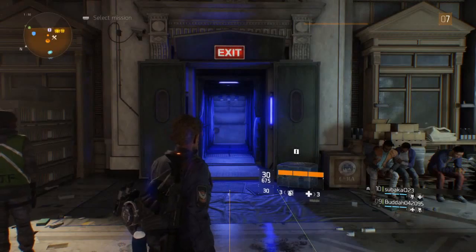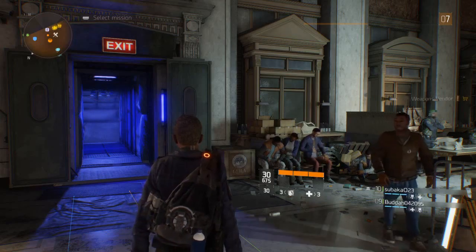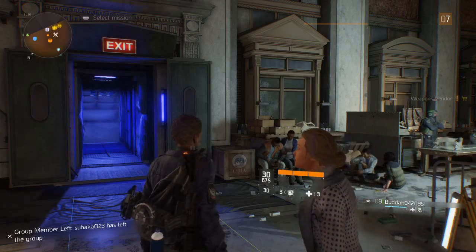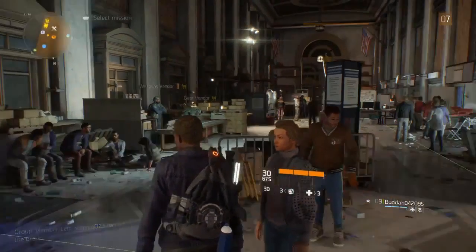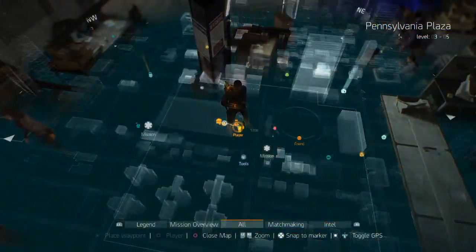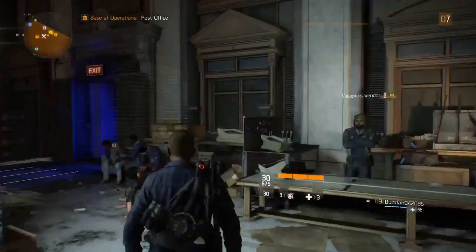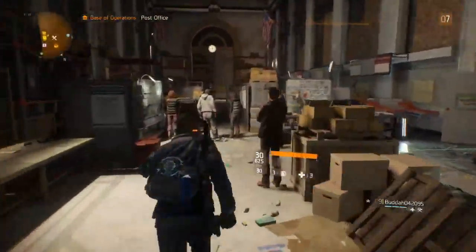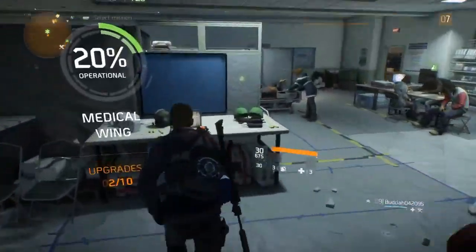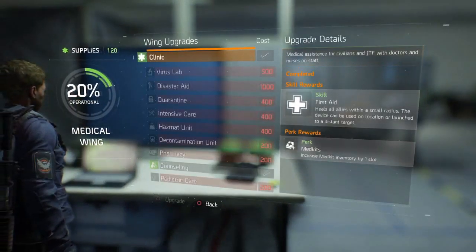Alright guys we're back. We've pretty much shown you all the main basics. Most of the game revolves around these three wings — at least so far. It looks like there are about ten upgrades apiece. I'm a little bummed I can't show you the Dark Zone, but basically it's the same thing you've been seeing, just kind of PvP. That is where the better loot is, so you'll definitely want to do the Dark Zone as often as possible.